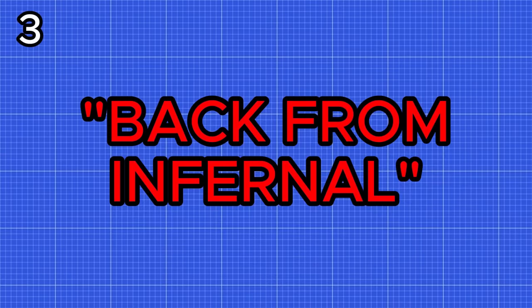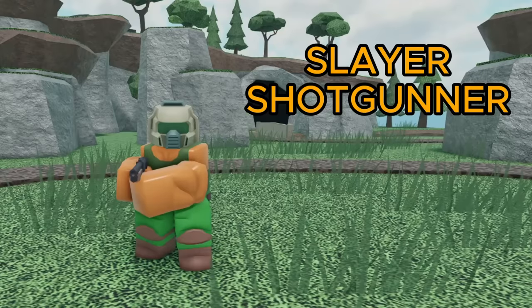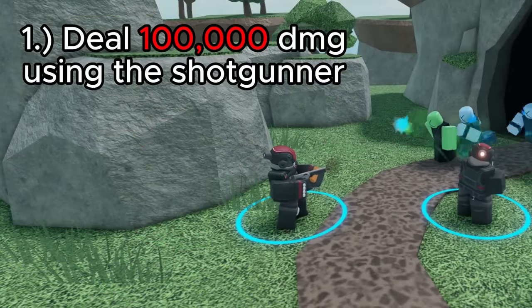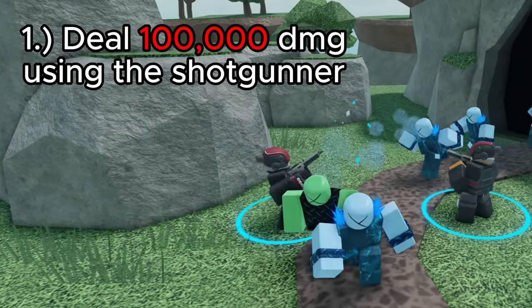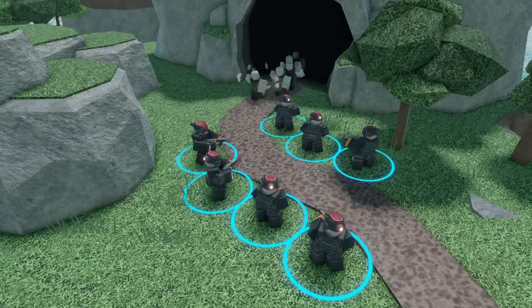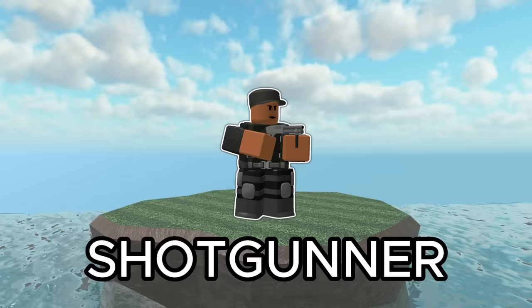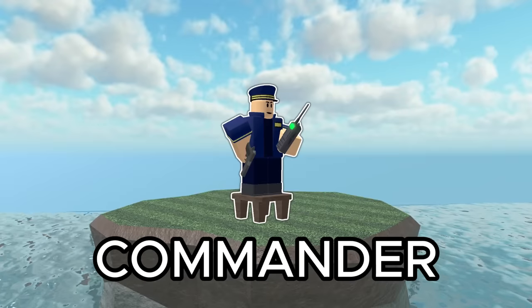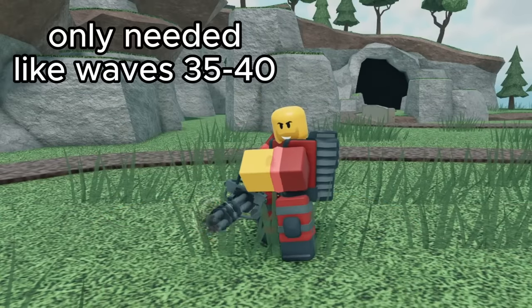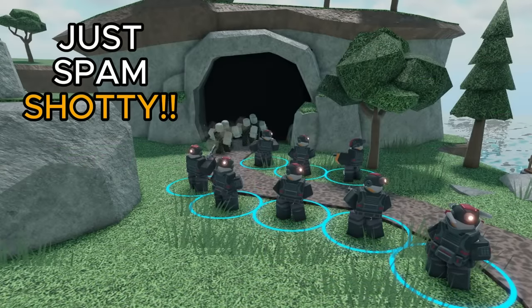Next up we have Back from Infernal, which upon completing rewards you with 1,000 coins, 250 EXP, and a Slayer Shotgunner skin. The first objective is to do 100,000 damage using a Shotgunner. For this just join any fallen game and spam shotgunners — this tower is super strong from early all the way into mid-late game. A loadout I'd recommend is Shotgunner, Farm, DJ, Commander, and Minigunner, though you should spam shotgunners for the majority of the game and only get minigunners way into the late game.